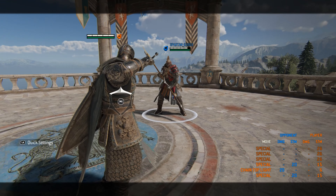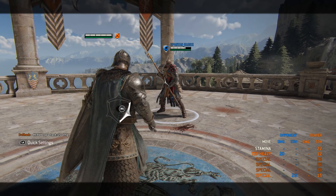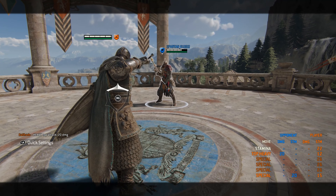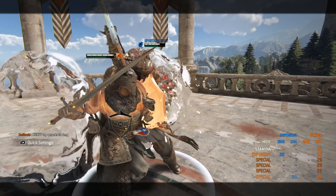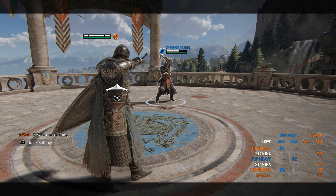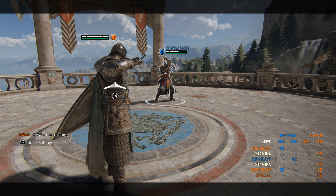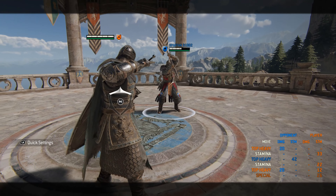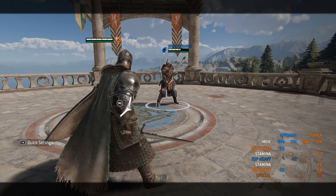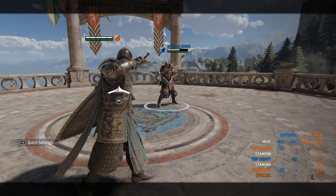Another thing to note is he has a forward dash heavy that can lead straight into his chain. This actually has the crushing counter property as well — it does the same damage as the crushing counter light. Why you would want to do this unless it guaranteed you an execution, I do not know, but it is there. So if you ever want a crushing counter and a forward dash heavy and get an execution at the same time, that option is there.